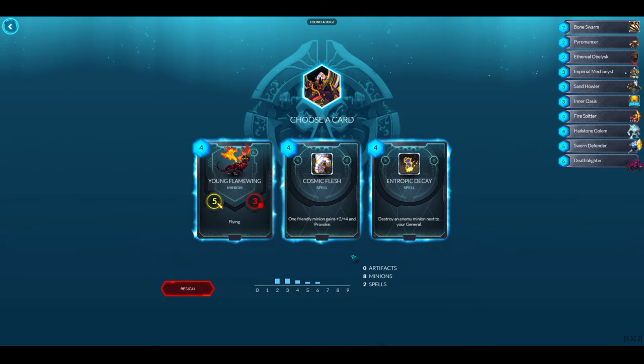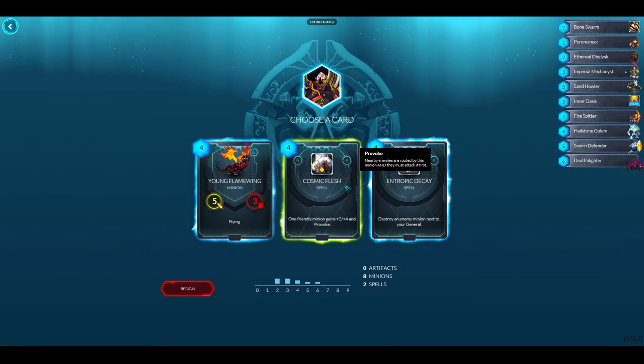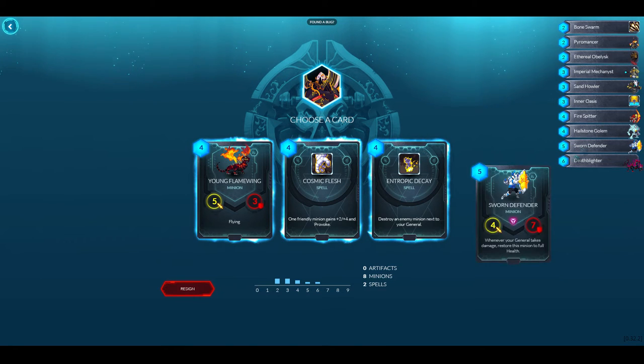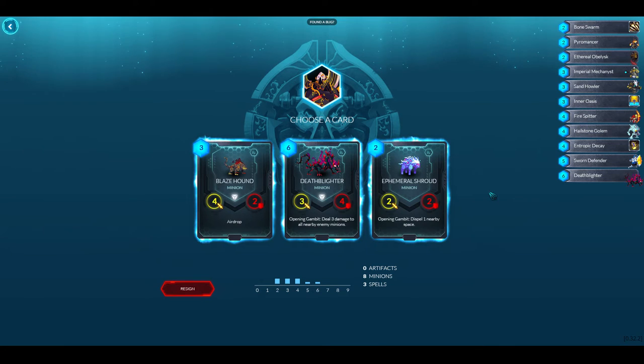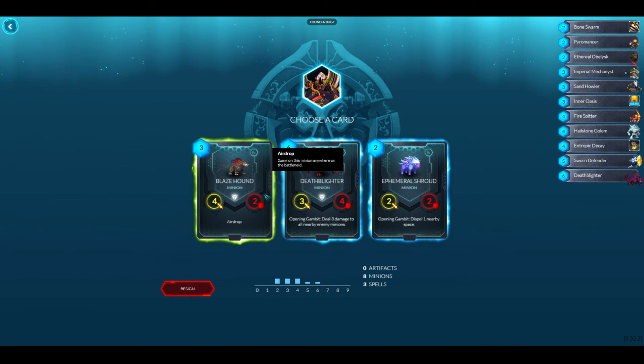Finally a four-drop option — one gives a friendly minion plus two, plus four, and Provoke. Another destroys an enemy minion next to your general. I like this outright destroy card so I'll take it, although I really want buffs for my blast guy. I only have one blast guy so far.